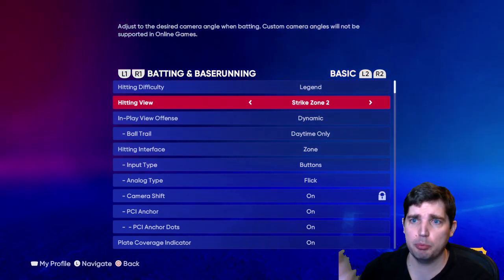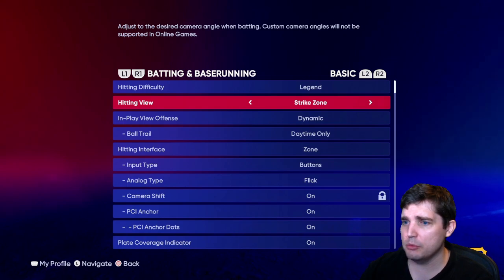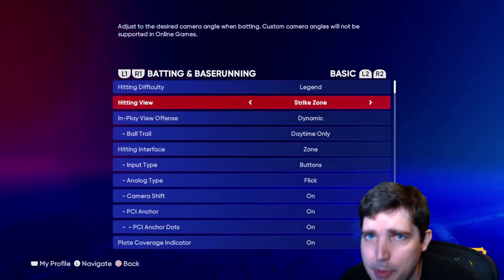Hitting view is personal preference. I use Strike Zone 2. I think Strike Zone 1 is a little too zoomed for me — if I want that zoomed in view, I just get close to my monitor.